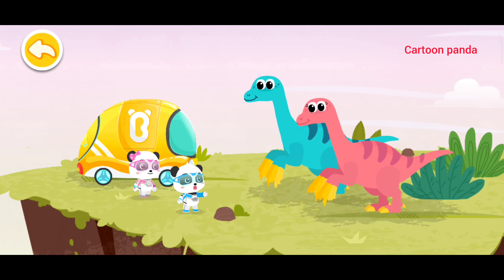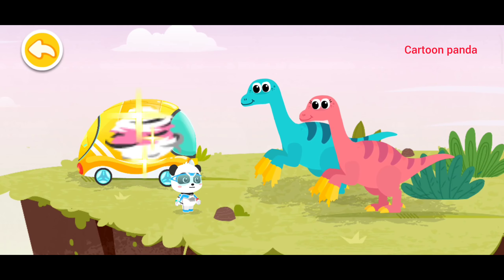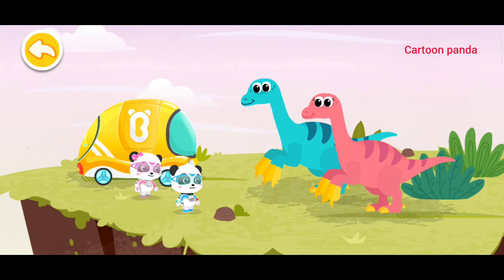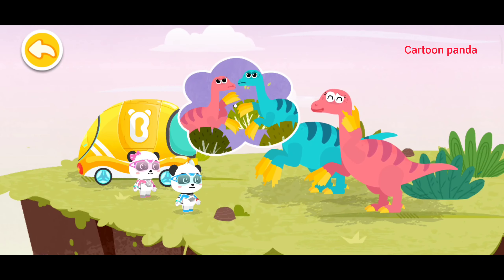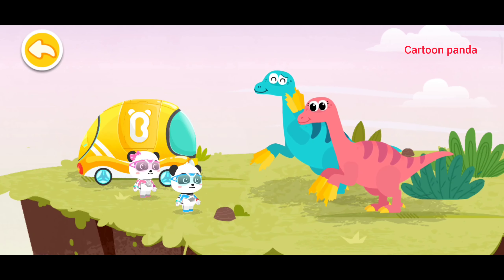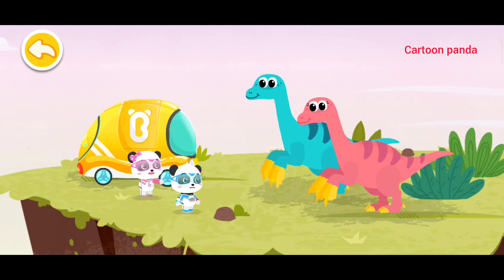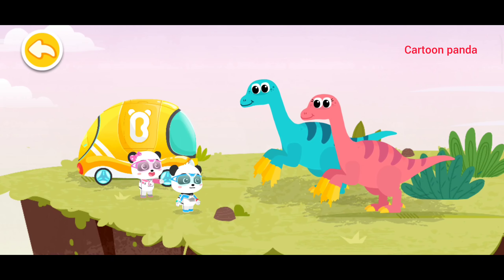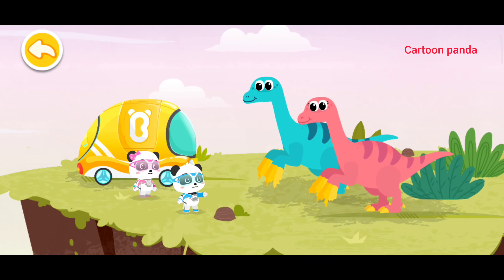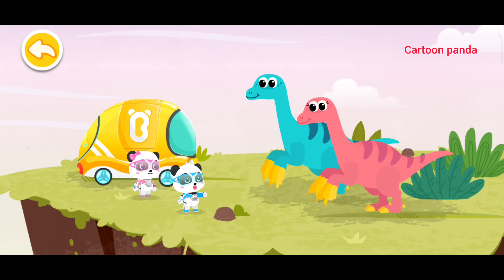Let Mew Mew examine you and see if there is any injury. No problem! Where are your claw fragments? We were having a fight in the bushes and fell off the cliff by accident. We must have dropped our claw fragments in the bushes when we had a fight. Oh no! The fragments are hard to find with so much grass in the bushes.